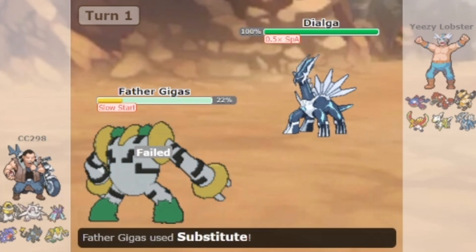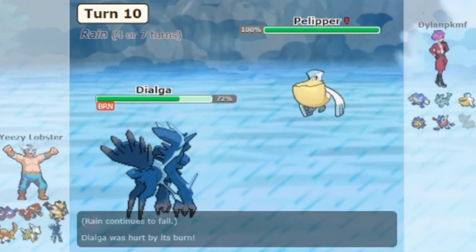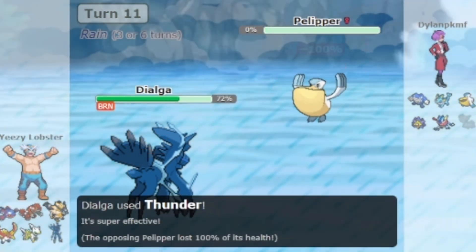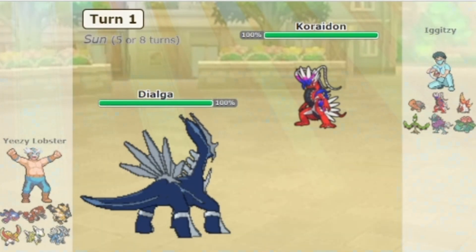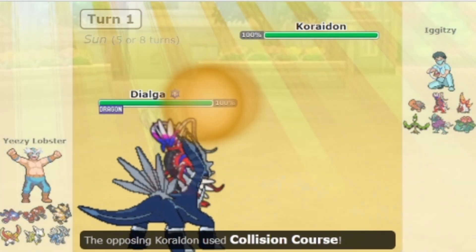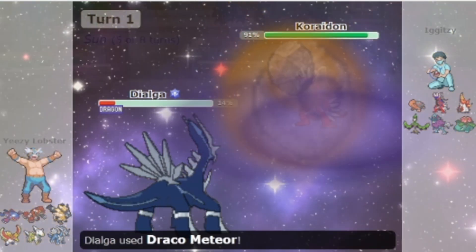Furthermore, when regular Dialga is equipped with an Assault Vest, it actually has more specially defensive bulk than it would in its Origin form. Now, the downside of Assault Vest is that you can't use status moves. Like I just said though, Dialga is mostly used as a wallbreaker when used at all, so this is irrelevant.